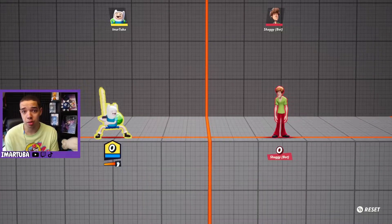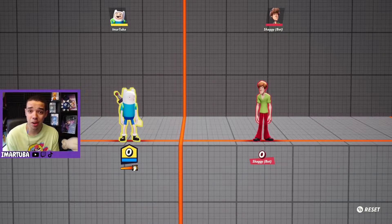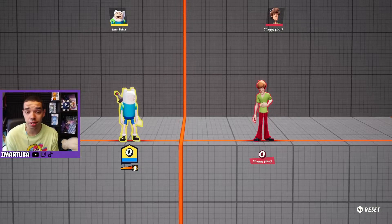Let's talk about the crazy moveset for Finn the Human. There are two things that make this character very unique in the game, but first let's start off with the aerials.